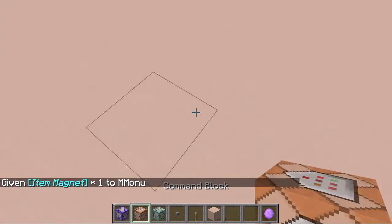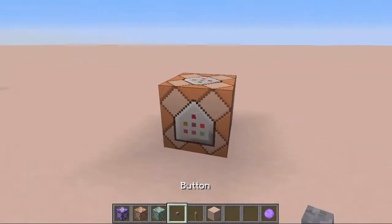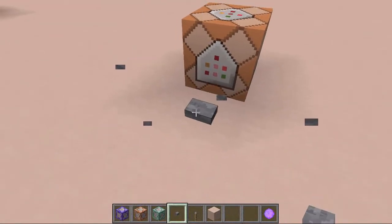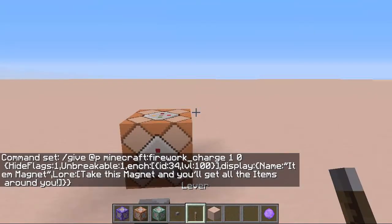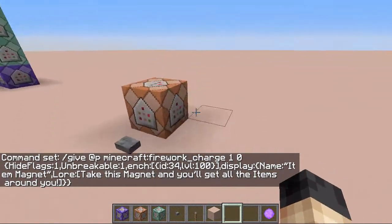We can also set up a command block for that. Just place a normal command block, then a button on the side — or better yet, right here. Then just paste it in with Control+V, and you have to copy it beforehand.